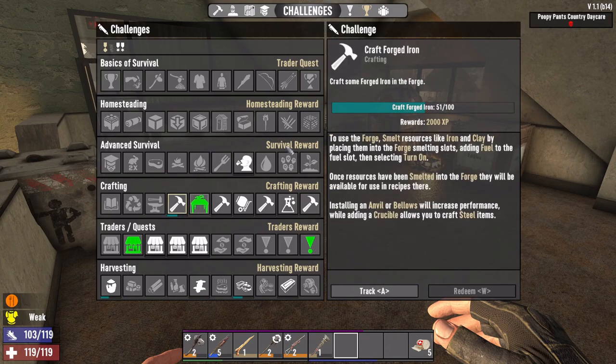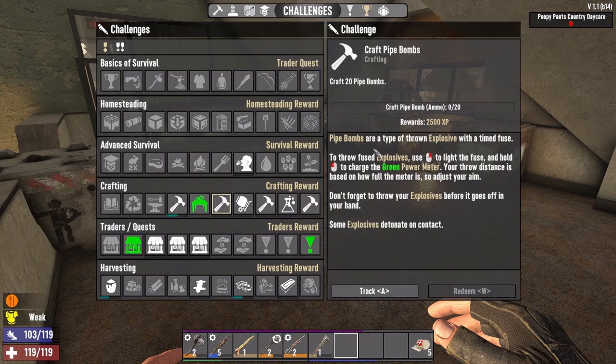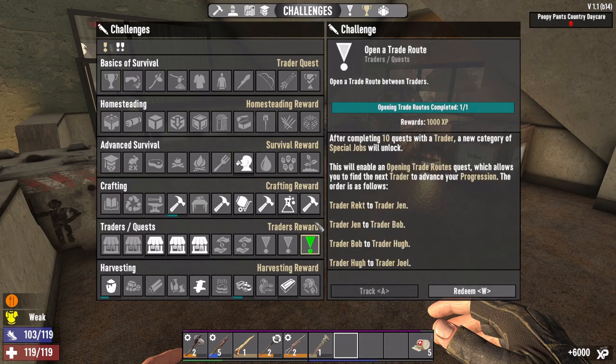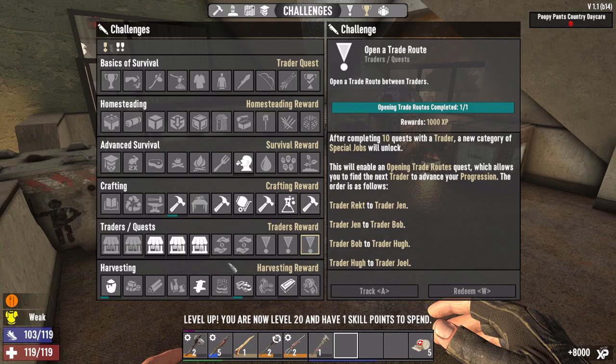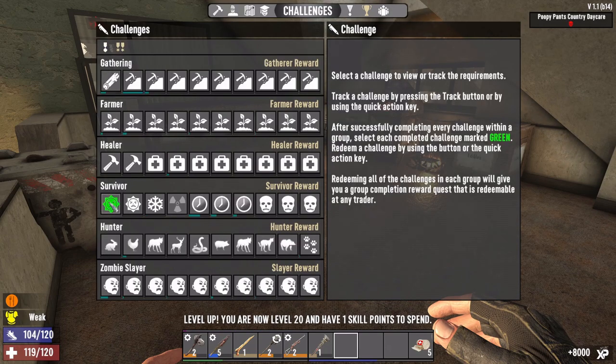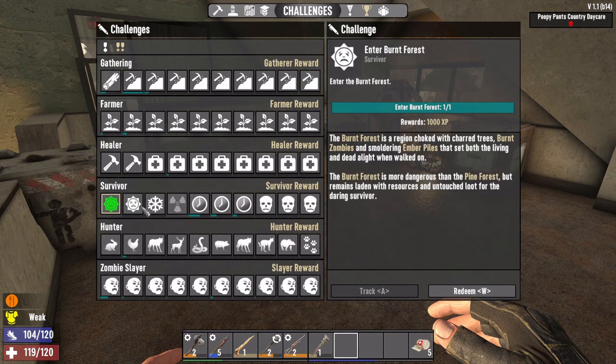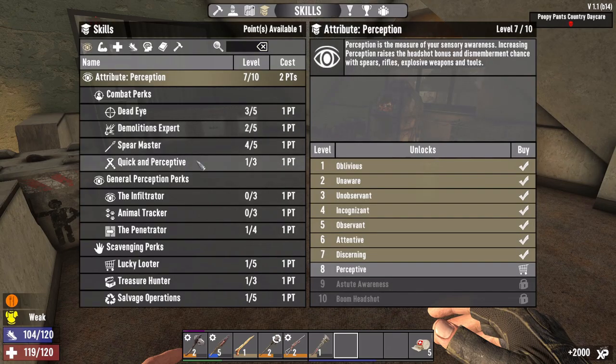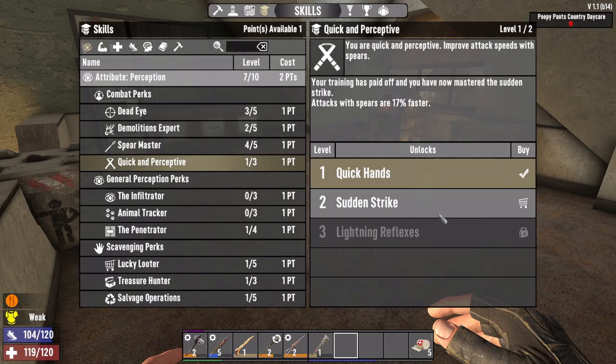We need to craft forged iron, which we're doing now. We need to craft 20 pipe bombs. We've opened the trading route - that's another skill point - and we entered the burnt forest. Let's use that skill point to make our spear attacks faster.